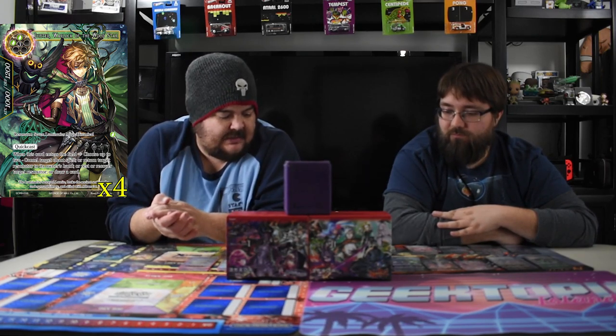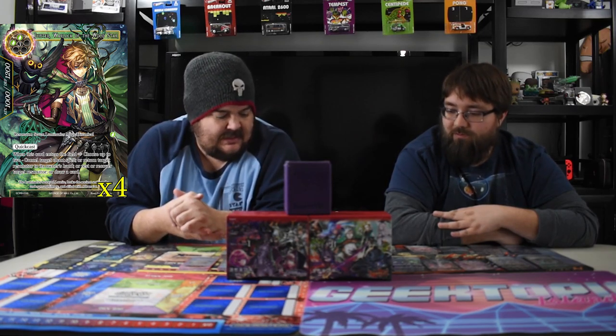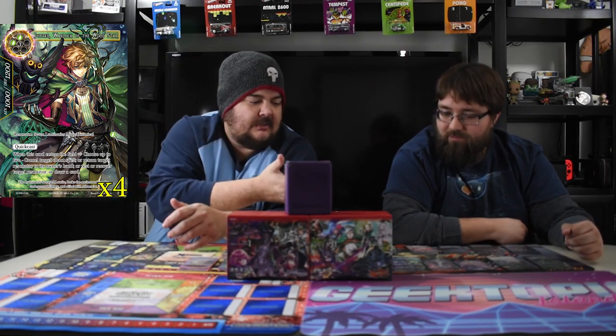The rest or recover ability is also great — if you have lethal and need to tap a dude, just play Jupiter and untap your other dude, then swing again. There's so much value for five mana. He's a little heavy but in a deck with mana ramp he'll come down quick. And with Rachel you can do it on that same turn — untap your own dude to swing.